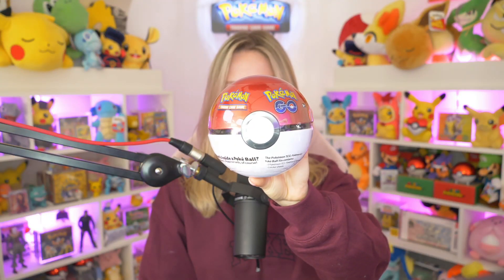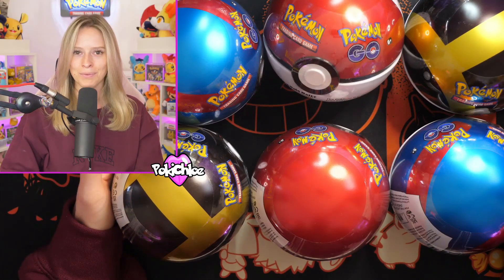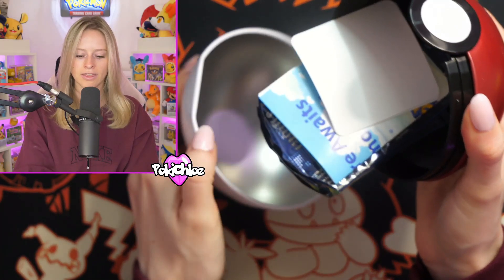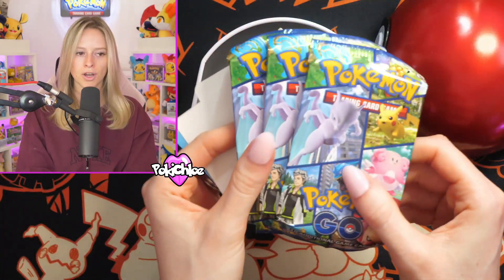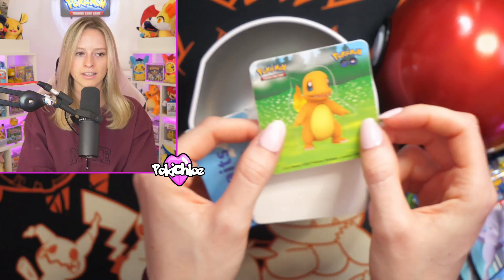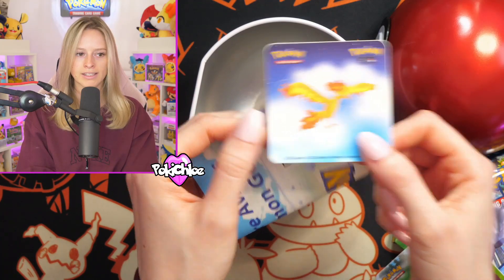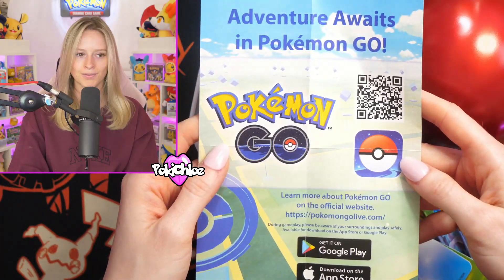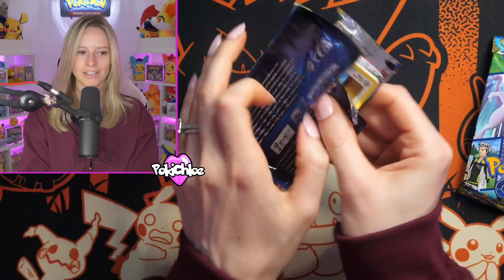In this display we have a Pokeball, a Great Ball and an Ultra Ball, and we're going to open up all six of them. Our very first Pokeball of the video — this is what comes inside. You get three Pokemon Go booster packs, some stickers — Charmander looking super cute and a Moltres — and then you get your Pokemon Go codes which I will share with you all.